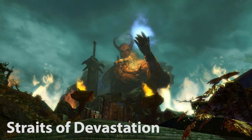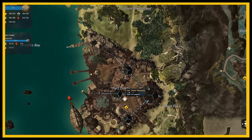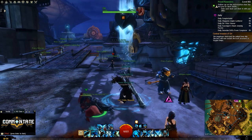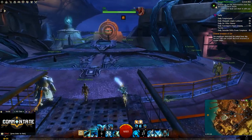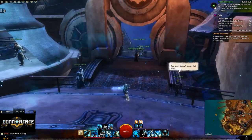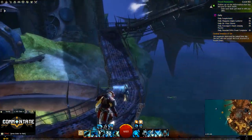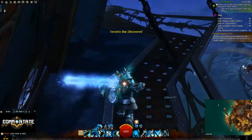Now we need to move on to the Straits of Devastation. You'll need to spawn at the Fort Trinity Waypoint. Head west of the waypoint towards the water until you see a bridge leading up to an airship. Climb up onto the airship and towards the front you should see your goggles.